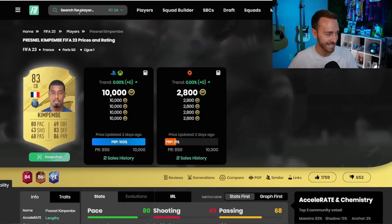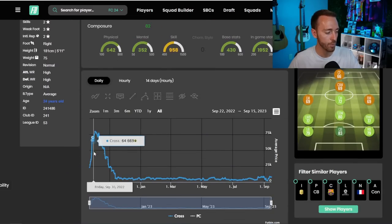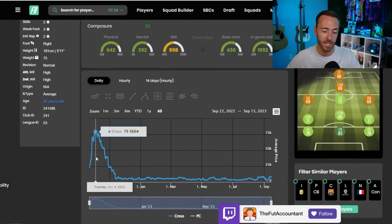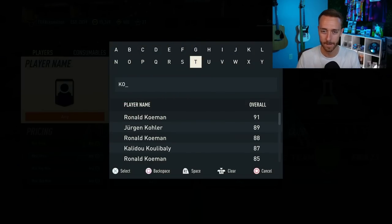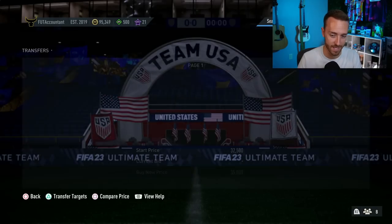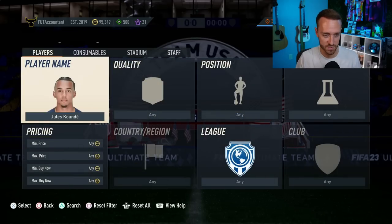Those types of players that people upgrade to — those are the investments you want. Kimpembe last year: 20K all the way to 50,000 coins — easy win. So that's who to buy and when to buy: as early as possible. Now the market could be a little different this year depending on what EA does, and I'll caution you — we're going to be covering the market live every day. Join the Twitch streams, link is down below. Meta cards that aren't super cheap but people will be upgrading to in the coming days — those are the cards you want.